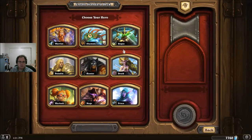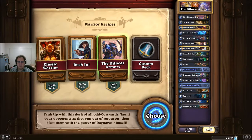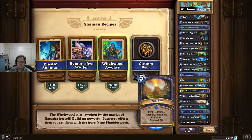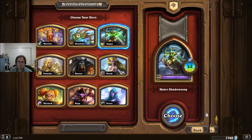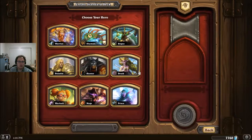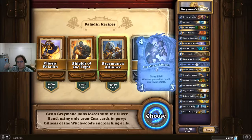So, the deck recipes — let's check them out. New deck: Warrior has the Vilnius Armory. Shaman has Witchwood Awoken — highlights include Hagatha and Shutterwalk. Rogue has Tess and Face Collector. Paladin has Greymane's Alliance, which includes Silver Sword, Greymane, and the Glass Knight — I forgot all about that card; it must be this expansion.